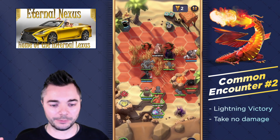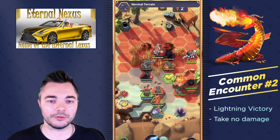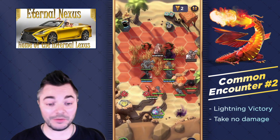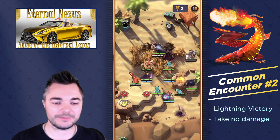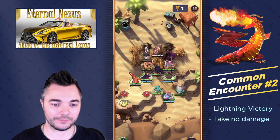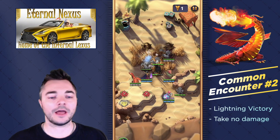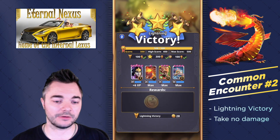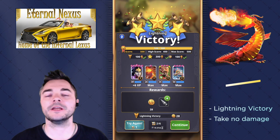Half of the enemies even do us a favor and suicide by attacking the tree instead of attacking us. That puts us in a really good position and now we can start to control the board. We've got ranged attackers, summons on the board — there's not much else we could hope for. On our last turn where we can still fulfill the requirement for the lightning victory, we get there and we get the perfect score.